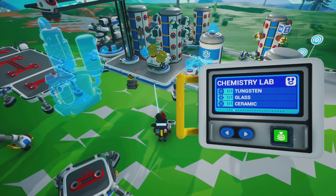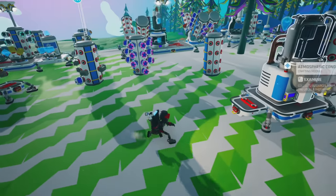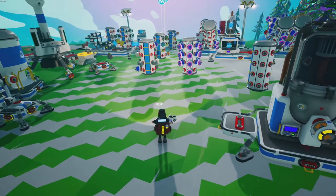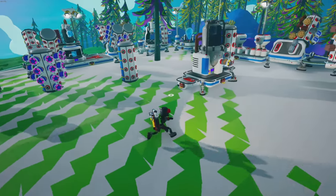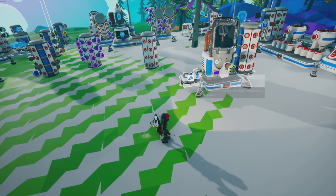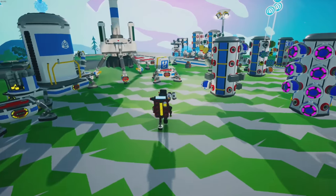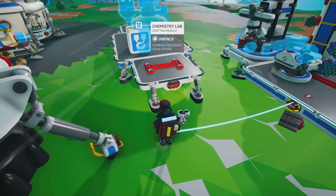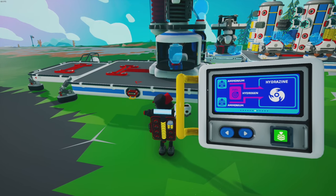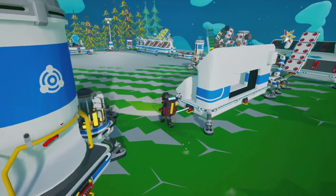We'll get the chemistry lab going and set up the platform. We'll have that guy making hydrogen, and this guy making hydrazine. Actually, I don't even think I need a large platform — but it's too late, we'll use it. This will actually work out perfectly: selecting from this side, putting it onto the next platform which will be the chemistry lab. Let's place that right here, select this guy — that is the wrong way, good sir. We want this one set to make hydrazine: ammonium and hydrogen. Fantastic.